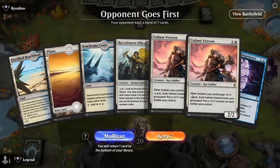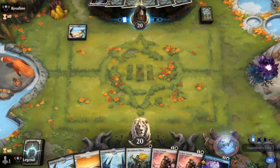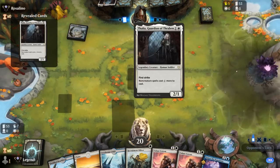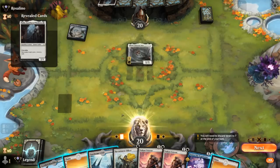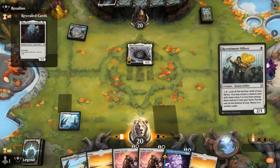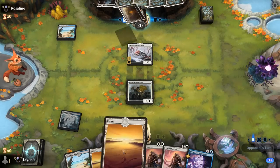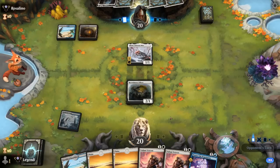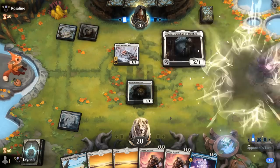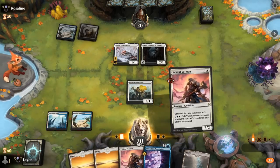We're on the draw with a decent hand — Officer, double Veteran, Protect the Negotiators for interaction. Our opponent revealing a Thalia means Protect is not going to be at its best. Skrelv also pretty scary since we only have white creatures on defense. Opponent on the more traditional version of Soldiers. We'll play a Veteran and pass — don't have a good block on Thalia.